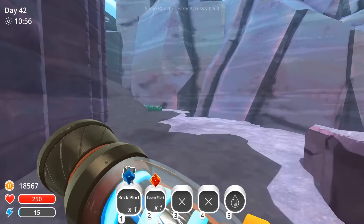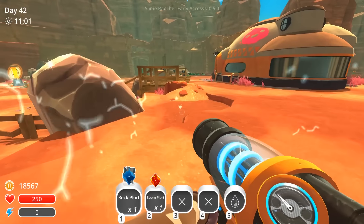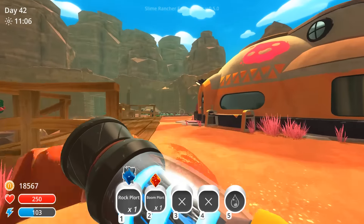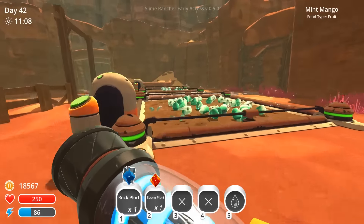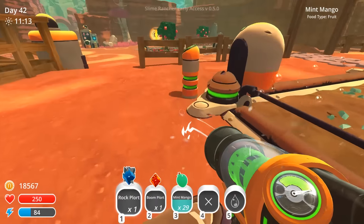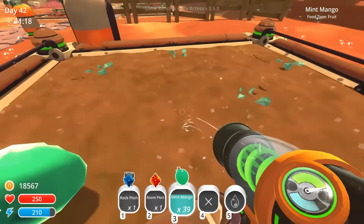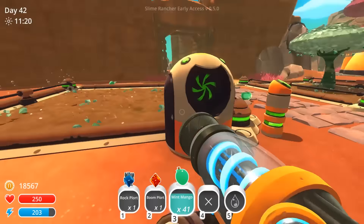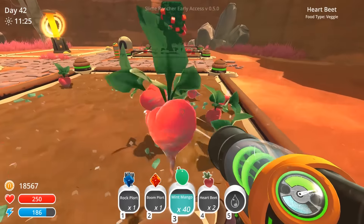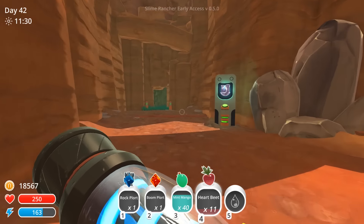This one leads to the quarry — alright, so now we have the full circle. It's kind of like a hidden back way. Let's see if we can't get a couple plorts down here. There's a pink one, here's a blue one, give me that rock plort — are y'all boomies going to drop anything for me? There's one. Give me this.